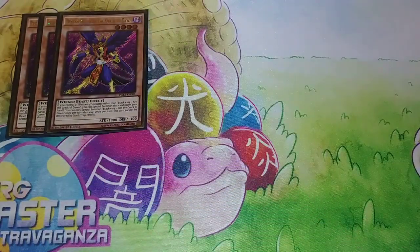First off, we're playing 3 Kris the Crack of Dawn. You have to play 3 in my opinion — some people play 2, but I think 3 is the best number. It's kind of like Bora the Spear, but you can only special summon it once per turn. It also has the added effect that once per turn it cannot be destroyed by spells or traps, which is really cool. It's also the biggest body in the deck, so it searches and goes back down your ladder with Black Whirlwind really easily.